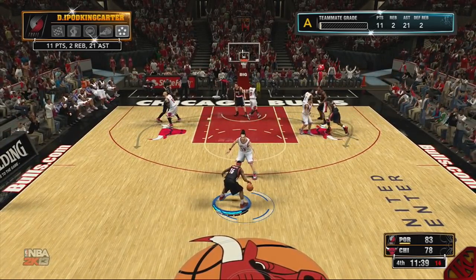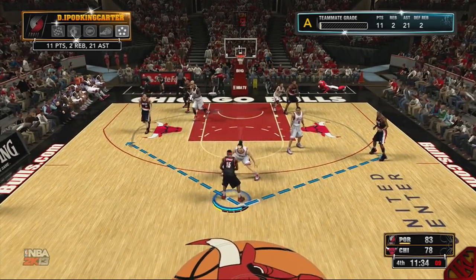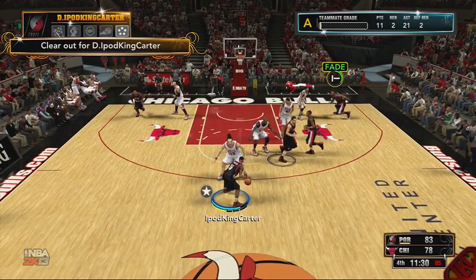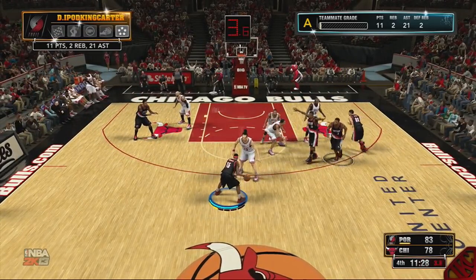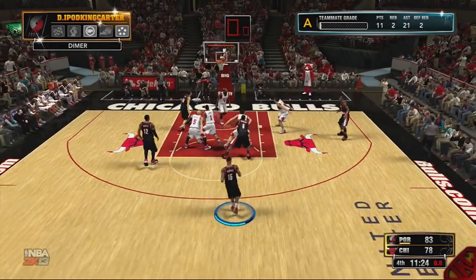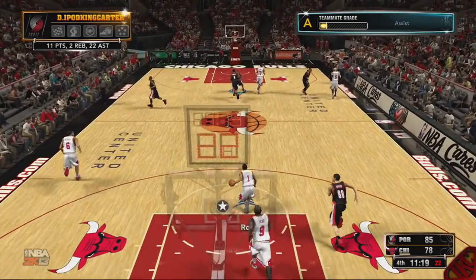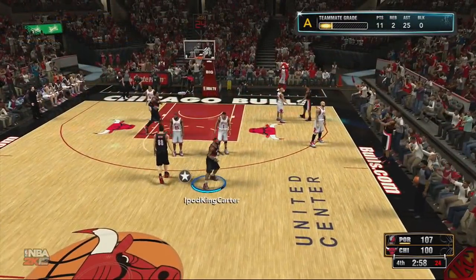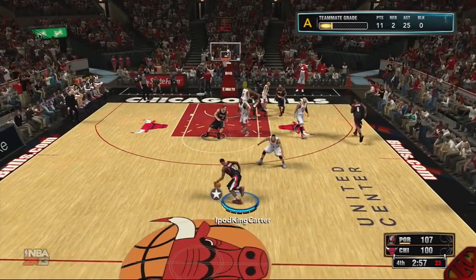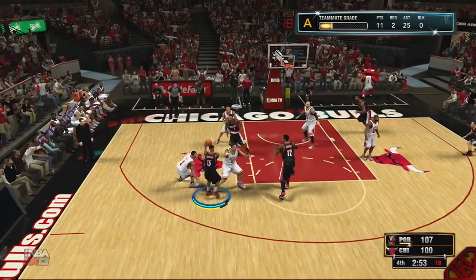Moving to My Team — I know little about it except I want better packs, more VC per game, and that VC should be separate from other modes so there's no exploiting. Also, learn some tricks from EA's Ultimate Team — have better cards to purchase. If someone wants Michael Jordan, why not offer a 96 or 98 MJ card? That's all I'm saying.